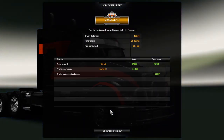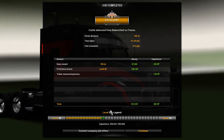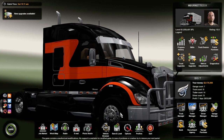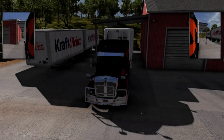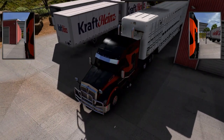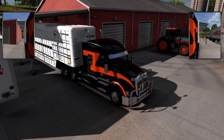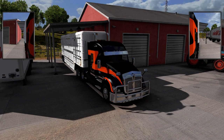Alright, we drove 156 miles — it took us 5 hours and 35 minutes to get here, consuming 21.4 gallons of fuel. Alright guys, that's going to be it for this video. I knew it was going to be a short one. I wanted to show this modded cattle trailer — I found it on the mod site. ATS Mod Sites is the name of the website.